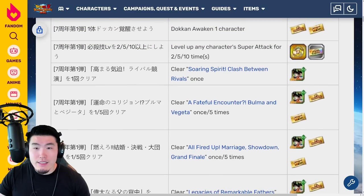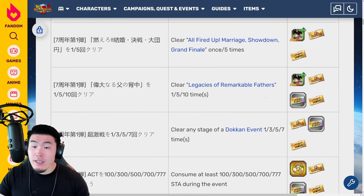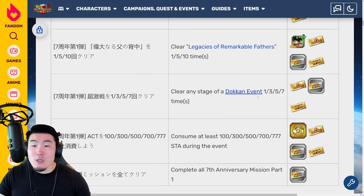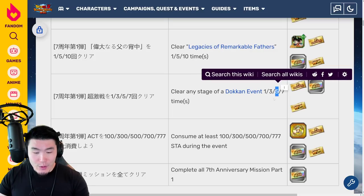After that, we have 3 sets of missions for the 3 new story events: the Goku and Chichi one, the Vegeta and Bulma one, and also the Gohan, Goten, and Trunks one. For these missions, you have to clear each of the new story events 5 times to get 1 ticket from each. And then we have clearing any stage of a Dokkan event 1, 3, 5, and 7 times — we get tickets for clearing 1, 3, and 5 Dokkan events.